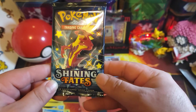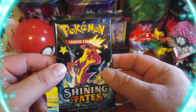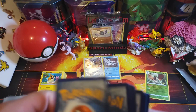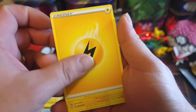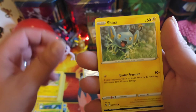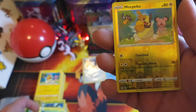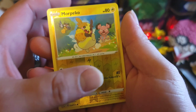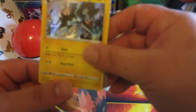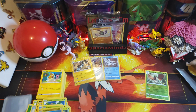Alright, last pack for Shiny Fates — can we get some last pack magic? We got two Toxtricity VMAX, can we get a third? That would be funny. Code card, electric energy, Rotom, Rotom Float Stone, Tropius, Horsea, Cacnea, Shinx, Nincada, Rowlet, reverse Morpeko — go along with those other hundred Morpekos we got — and a holo Luxray! Got a nice little holo, that'll go really well with my Indeedee and Frosmoth down there. Perfect.